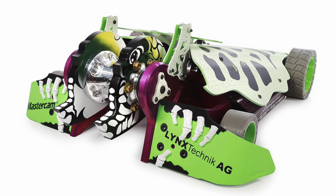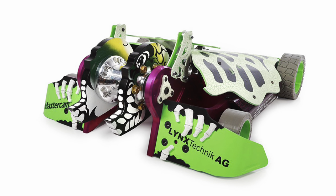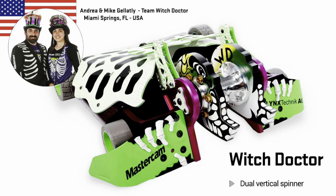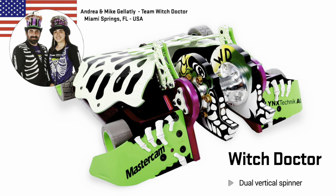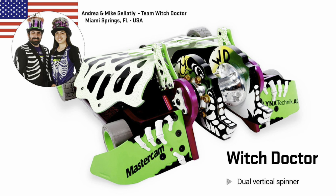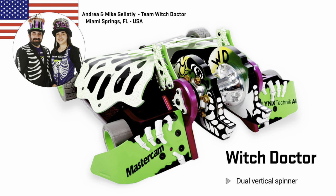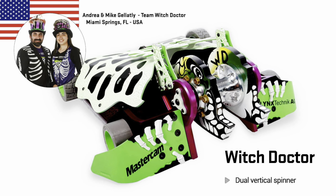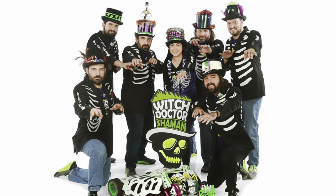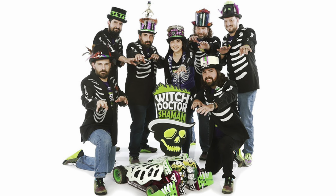Witch Doctor return with many, many upgrades — they're longer this time round, they've got their two discs ready to go, but the weapon belts are on the outside this time. The motor has been put in a different position, which is why the robot is longer. They've got big wheels at the back, ears to drive upside down if the Shreemek goes down, and new front wedge sections that show off little bone claw things that have been 3D printed. It all looks very, very cool — Witch Doctor looks ready for battle.